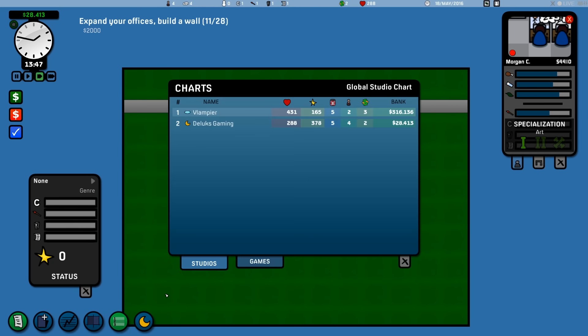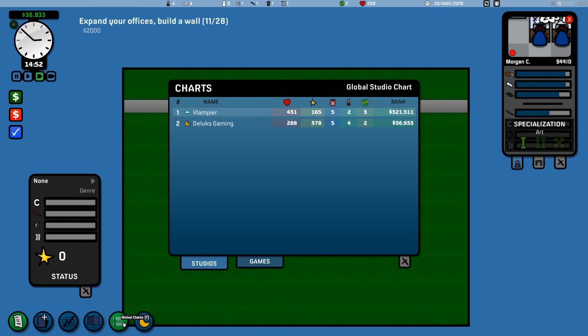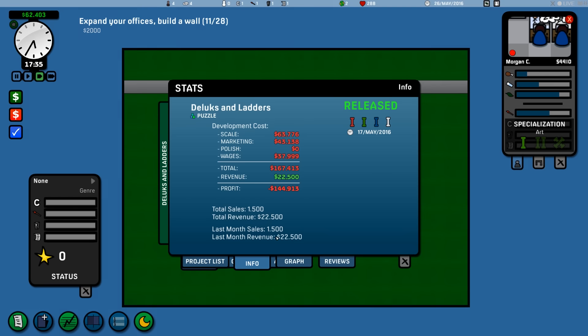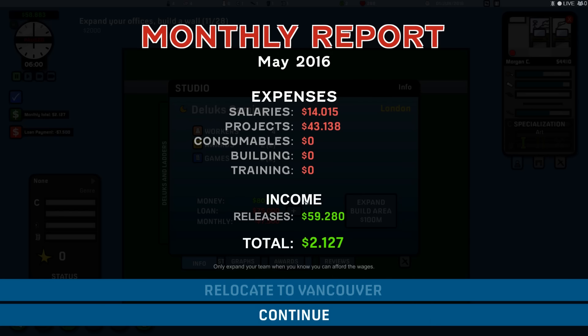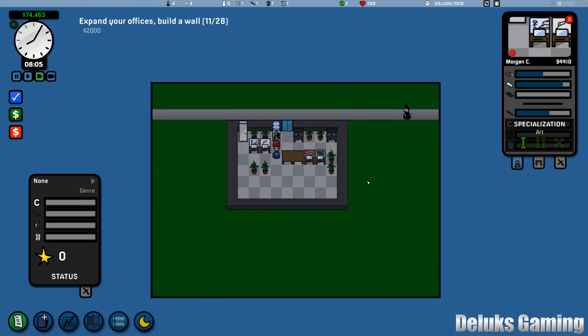We get to charge $15 for this. We've already sold 1,500 units and we've made $59,000 — we are actually making money. Anyway guys, I hope you enjoyed this look at Game Corp DX. It wasn't really a quick look — this is probably a super long video — but it's a fun game and I'm really enjoying it. Check it out, it's worth a total of about $2.50 depending on which region you hail from.